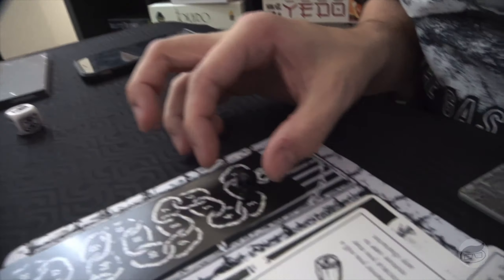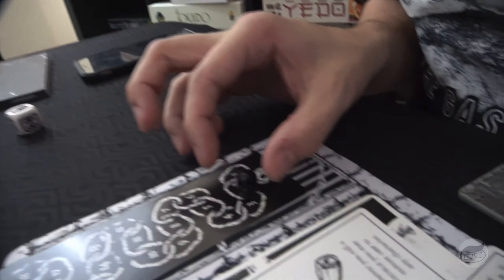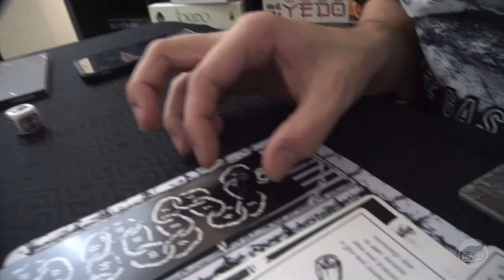Just like that, the game is over. It's not player elimination — you play until someone dies. Now that someone has died, we go to the death book. The rock slide chapter has a number we turn to. Reading the entry: you open your eyes and blink away dust. Darkness surrounds you. You cannot move. You try to draw breath but there is too much weight pressing down. You close your eyes and darkness takes you. Without you, the rest of your party is overcome and hauled back to the deepest cells, where their screams ring out in vain for the rest of their days. Your adventure ends here.